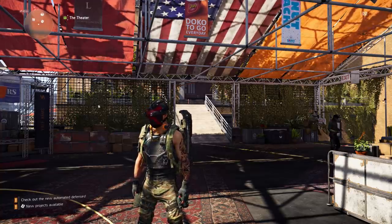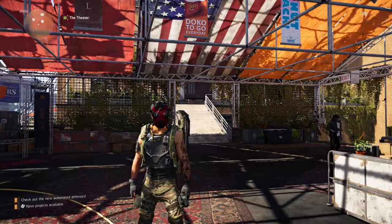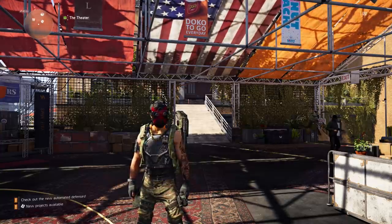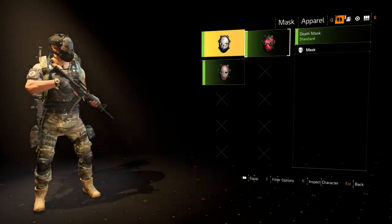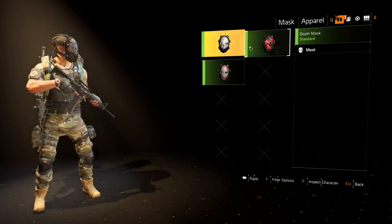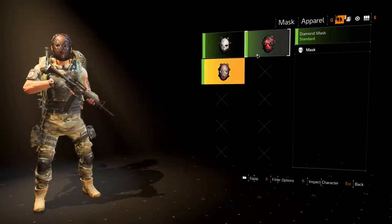What is going on everybody, it is your boy Nothing But Skills. Today we're going to be talking about how to unlock three masks from Hunters. The three masks we're going to be talking about are the Death Mask, the Cross Mask, and the Diamond Mask.